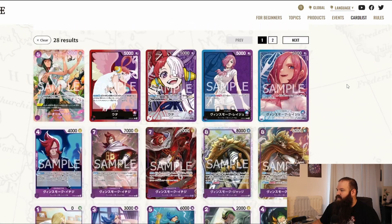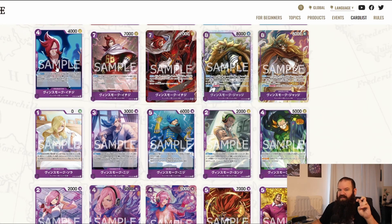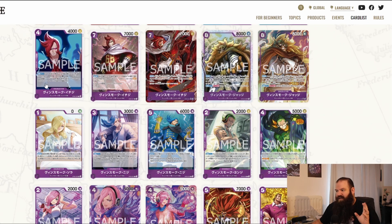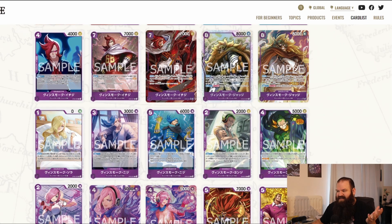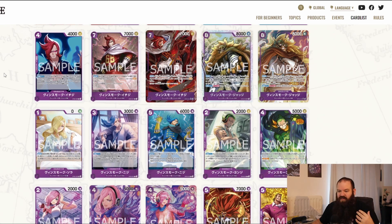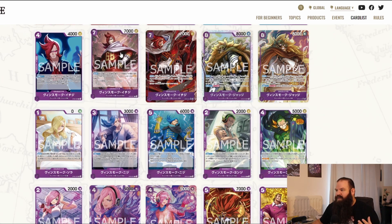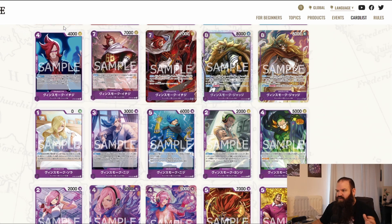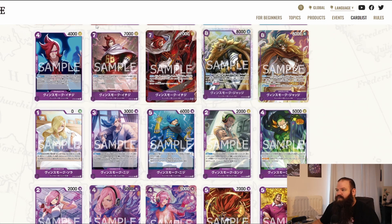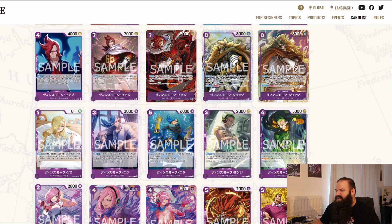We finally get to purple, which is mainly Germa 66. I'll call them the G's — Yanji, Sanji, Ichiji. The way they work: there's a small version and a big version of each sibling, plus Judge as the father. You play the low-cost versions — four-cost Ichiji, three-cost Niji, two-cost Yanji, two-cost Reiju — and they let you play their bigger version for free by trashing that card. Then Judge can necro the small versions back, so you can replay them.